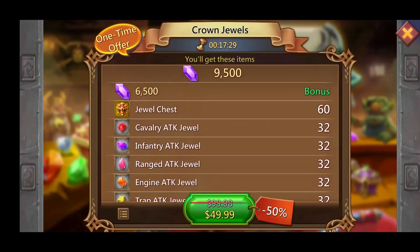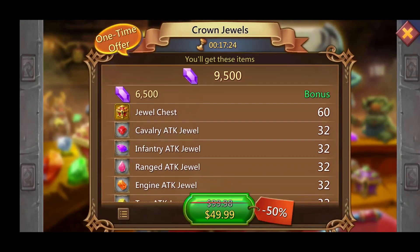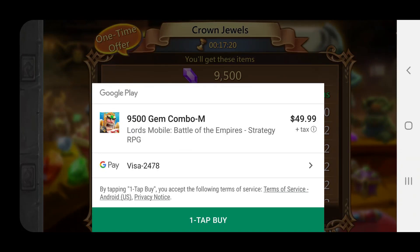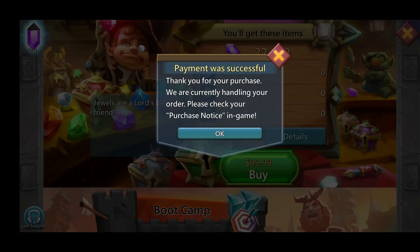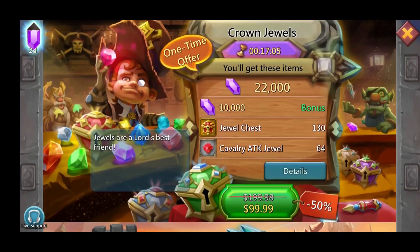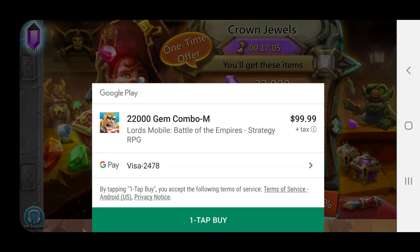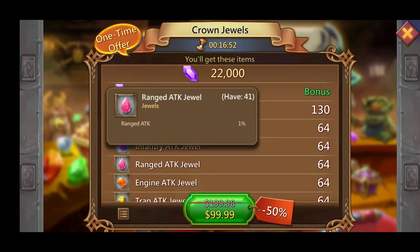The $50 pack comes with a bunch of other stuff — the little chests here and there are nice, but they're not going to make that much of a difference when you're spending $170 on jewels in one go. Then we got the $100 pack right here, which is 130 legendary jewel chests, and we got 64 of each of the attack jewels — cavalry, infantry, range. Those are the only jewels you're going to be using for your mix set, so you want to get those up to epic, legendary, and throw them in your gear.